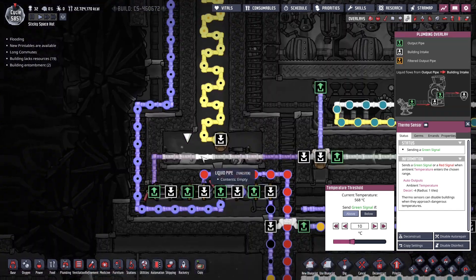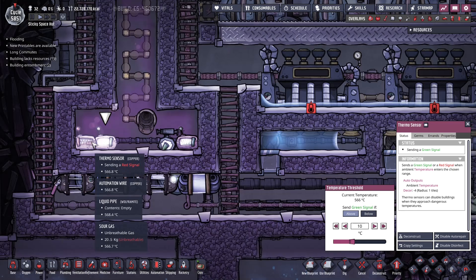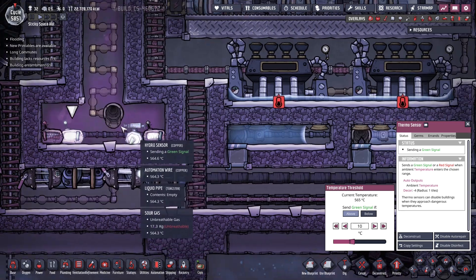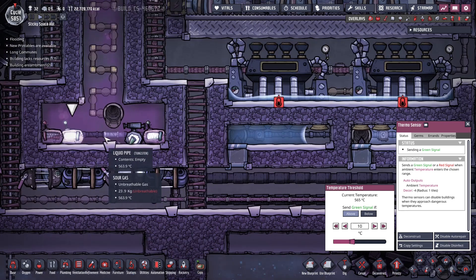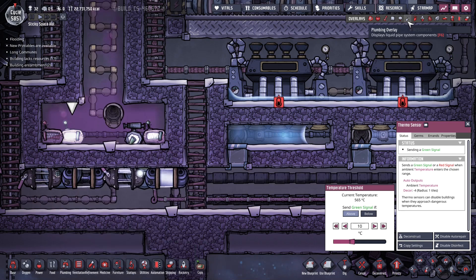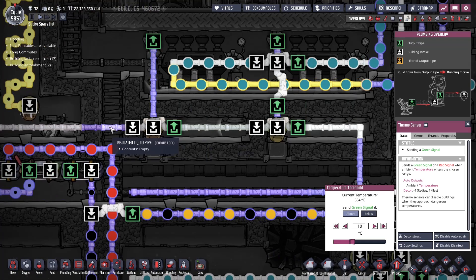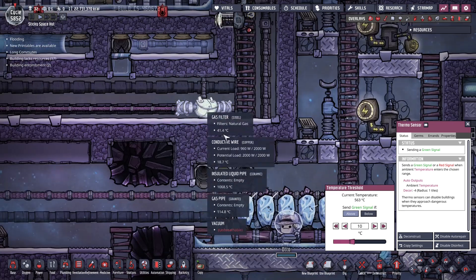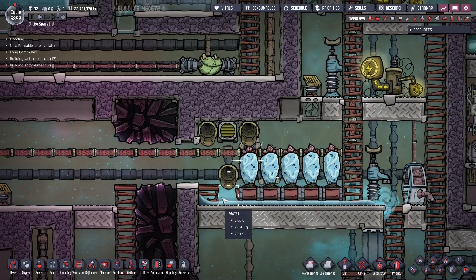The magma flows through a very simple pipe made of tungsten - not a radiant pipe. The reason it's not a radiant pipe is we don't want to release too much heat. I went with tungsten and that seemed to work, at one kilo per second. You could probably do a radiant pipe with less magma per second, but this worked for me. However, as the magma goes through here it's still going to be too hot - about 500 degrees - so you need to cool it further. It's followed by these two steam turbines, and then fed out of this pipe. The igneous rock just kind of sits here and will eventually get picked up by some dupes.